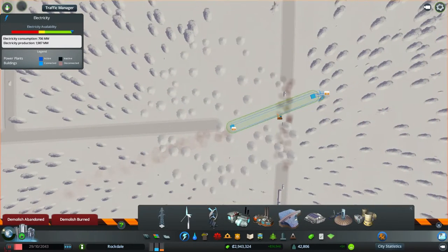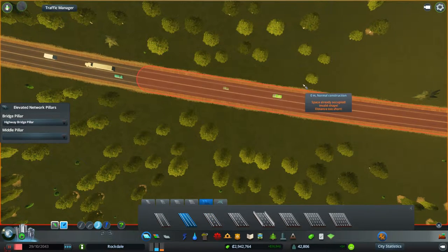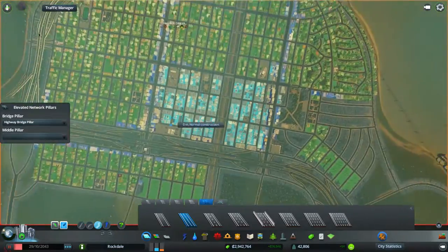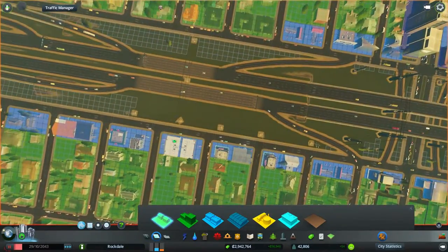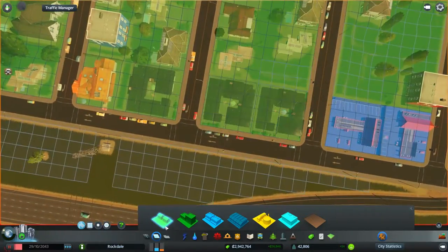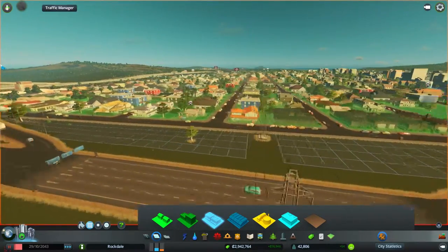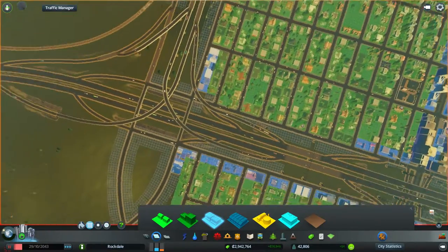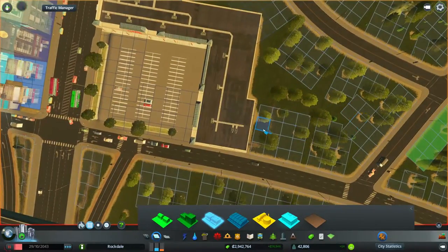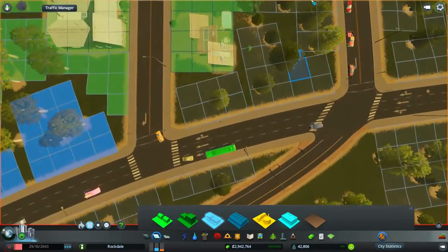It looks all right running across but - wrong button, wrong thing to click. Let's get this back together. We have a little bit of industry demand over here, but I also want to rezone some of this because I like the look of having some houses off the freeway. We do have some commercial demand - I'm going to leave that for the moment. We can put some commercial right along here and also along here.